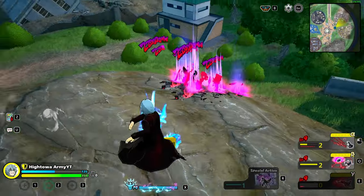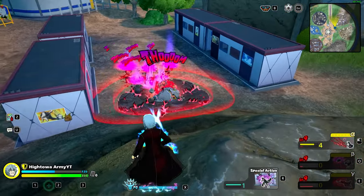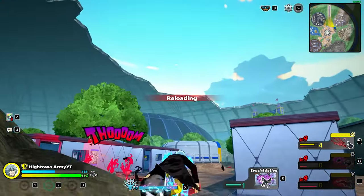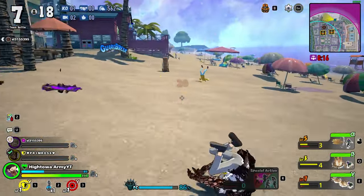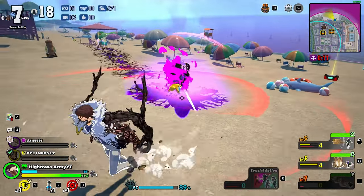Overhaul's quirk skill set is very similar to assault streak Rocky, so he's going to be played in a very similar way — aggressively and putting a lot of pressure on people. The only difference is that Overhaul does not have any movement, but he does have his special action, which we're going to get into next.